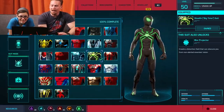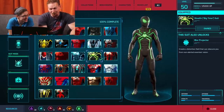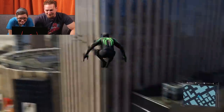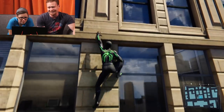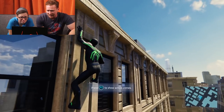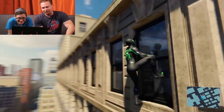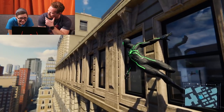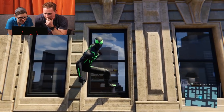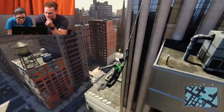Stealth Big Time Suit! This is from Dan Slott's run — there was a 'Big Time' arc where Spider-Man needed different suits for different purposes. I think this came right after the Spider Island arc. The suit is neon green and black, only appeared in an issue or two, but it was a fan favorite. It's very lean — I assume it'll be used for stealth missions, although it's very neon for a stealth suit. There's a big green spider coming at you!